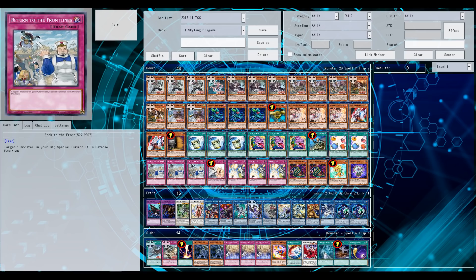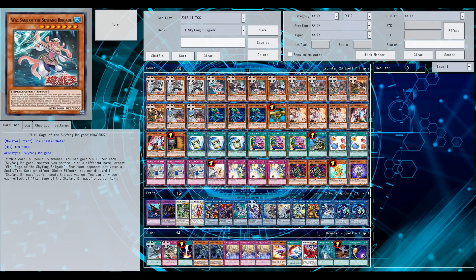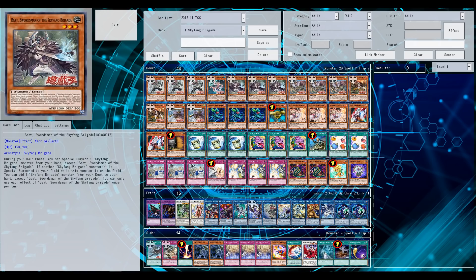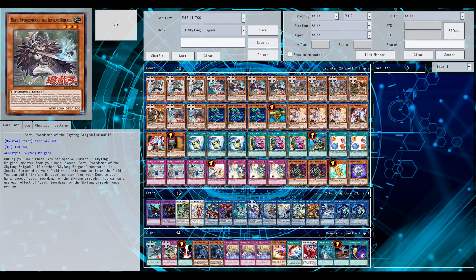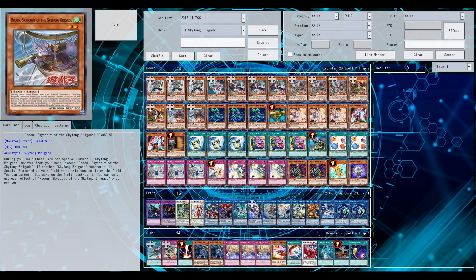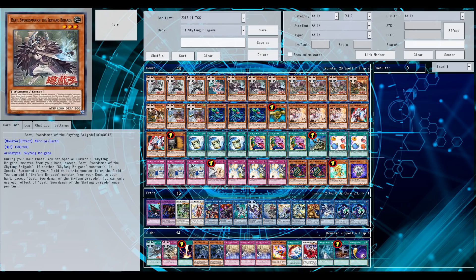As for the monsters, there are a couple of new monsters for the archetype. You can split them into the high level monsters and the low level monsters. The low level monsters all share the same continuous effect: when they are on the field, you can special summon any Skyfang monster from your hand to the field, including the high level monsters.